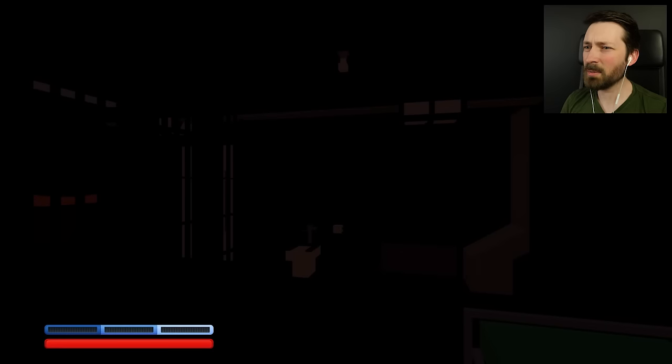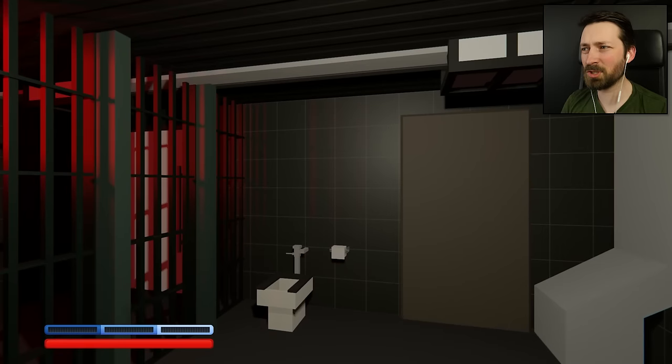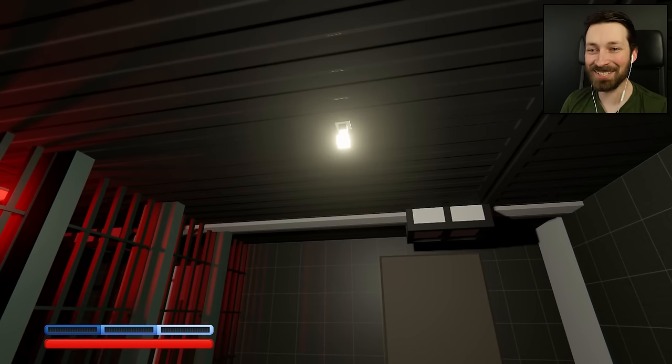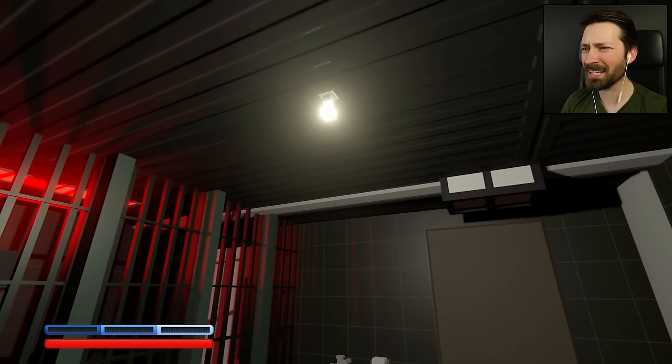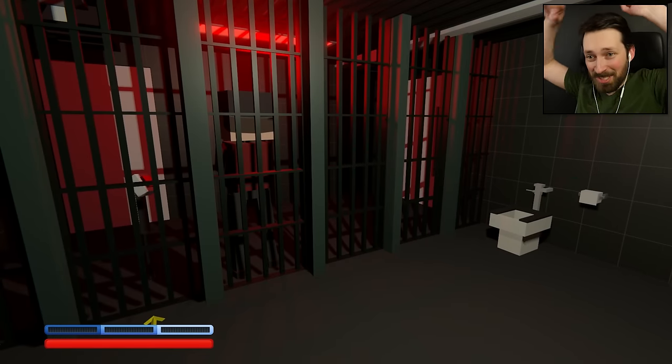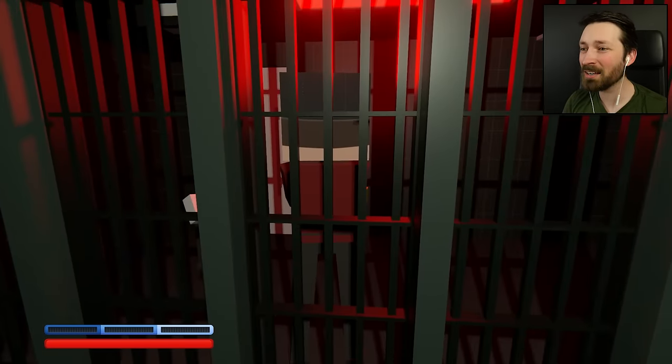I can't really remember how Stay in Shadow 4 ended. But at least this time around, we're starting with quite a bit of shadow... or not. Apparently, I just have a motion sensor light here in my tiny prison cell. What's the point of that? Do I just have to sit here all day doing this if I want any kind of light? Or the two of us have to sit in the dark? Did you think things through? Okay, I need to get out of here.